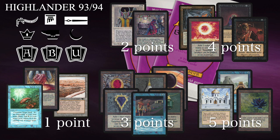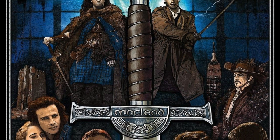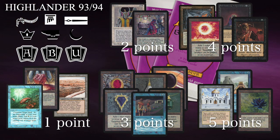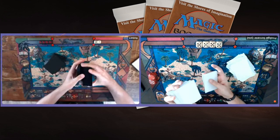You can spend a total of 10 points. Highlander means there can be only one — like the movie where only one can survive. It's a singleton format where you play 100 cards, only one of each except basic lands. For example, if I'm playing Black Lotus and Ancestral Recall, I don't have any points left and cannot also splash Time Walk and Mox Sapphire.